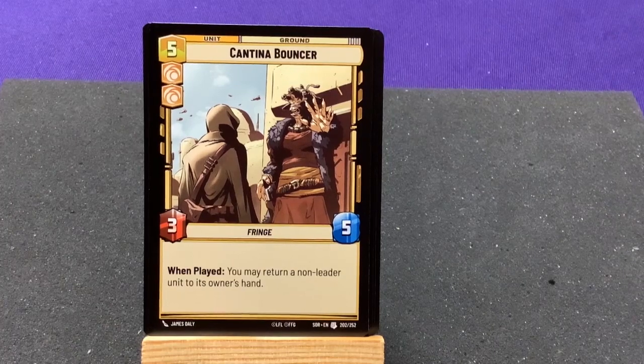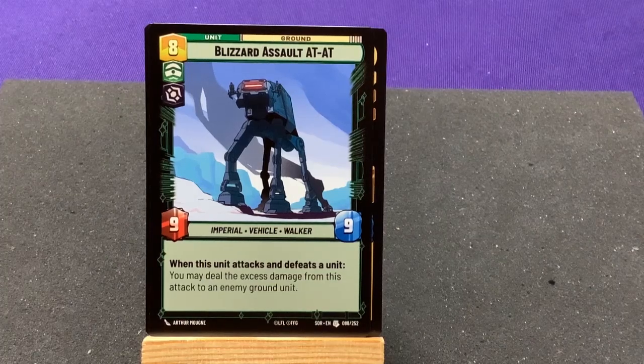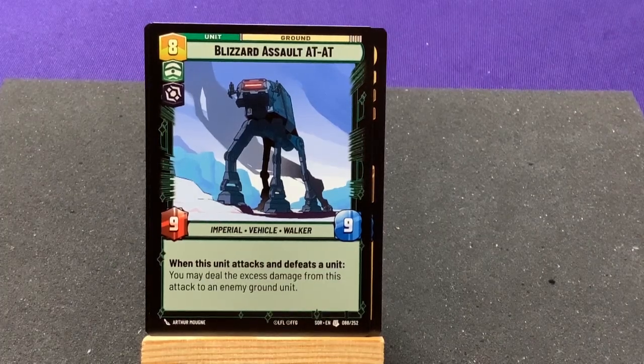Our first uncommon is Cantina Bouncer — when played, you may return a non-leader unit to its owner's hand. It's double cost, but very powerful. The Blizzard Assault AT-AT — when this unit attacks and defeats a unit, you may deal excess damage from this attack to an enemy ground unit.